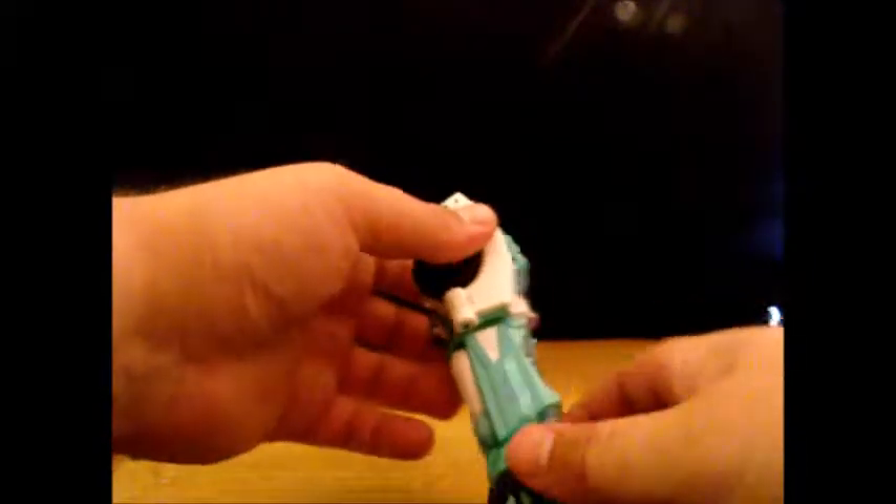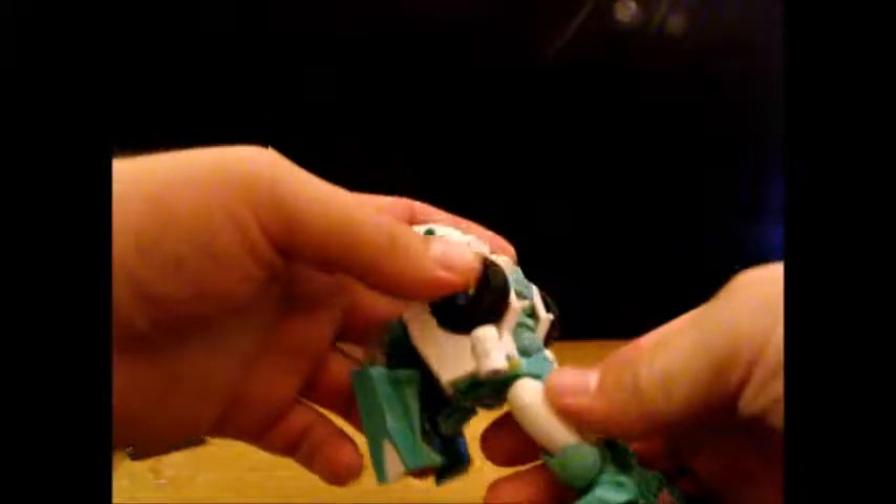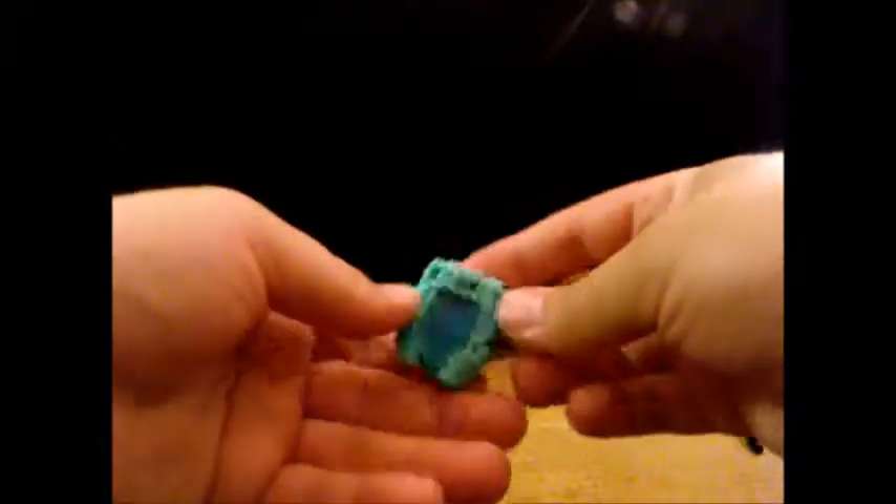Let's go into our alternative modes, starting with arm mode. Basically all I'm gonna do is that, and fold out — I have not figured out how to actually — there you go. Her chest, her combiner hand. There you go. There's an arm for you.